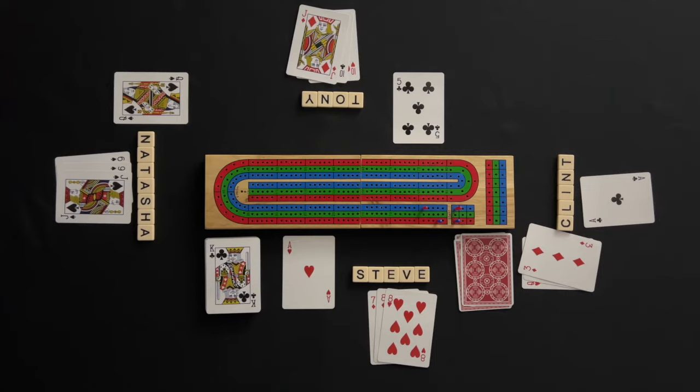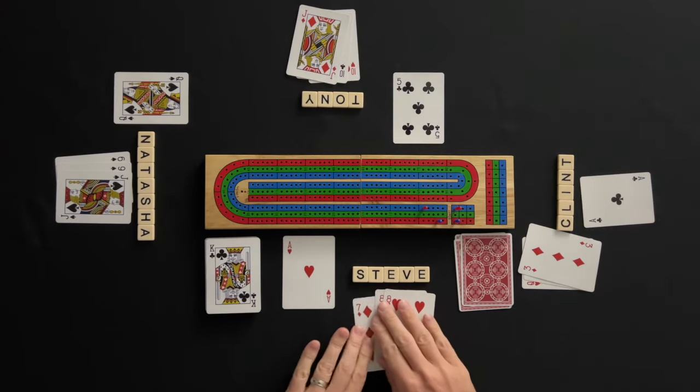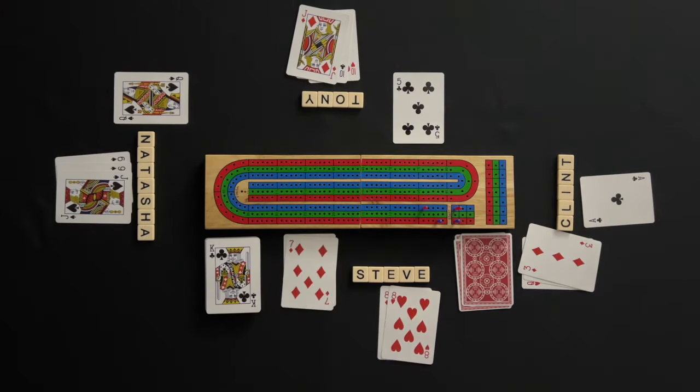The last three cards played were the ace, two, and three for a run of three. Once the total hits 31, the count is reset to zero.